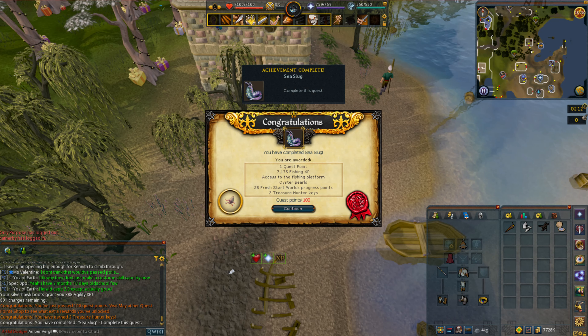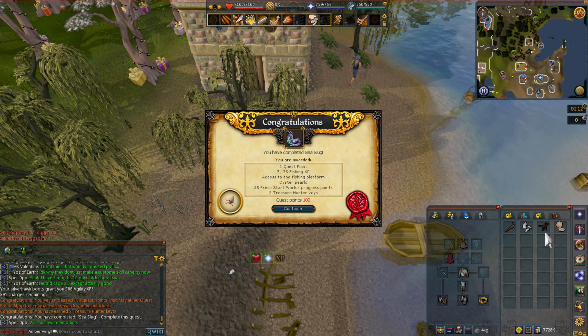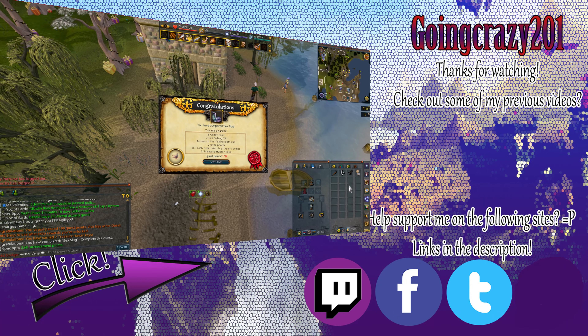Congratulations, you've completed the Sea Slug quest! Rewards are: one quest point, 7,175 Fishing XP, access to the Fishing Platform, a couple of oyster pearls, and two Treasure Hunter keys if you are not an Ironman.